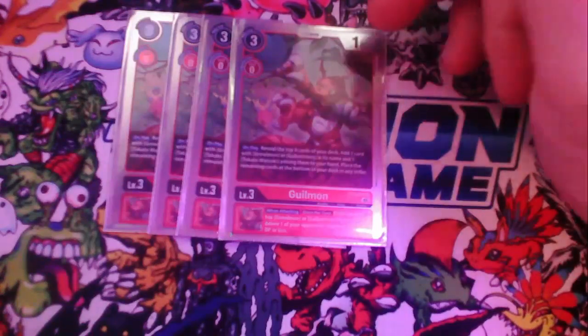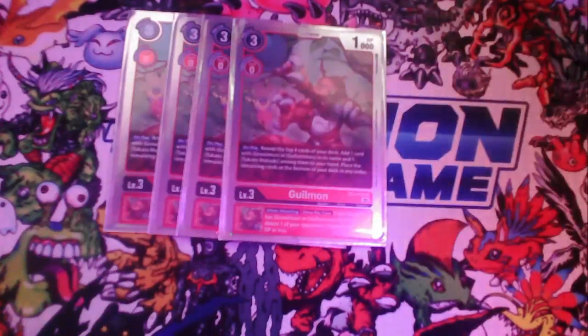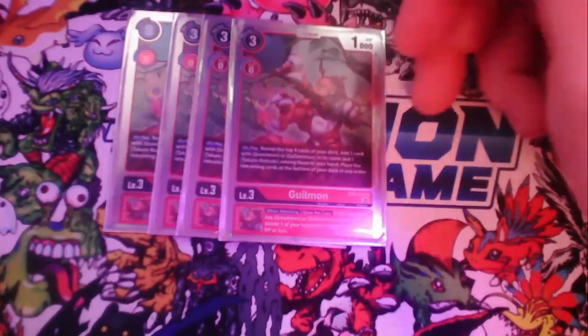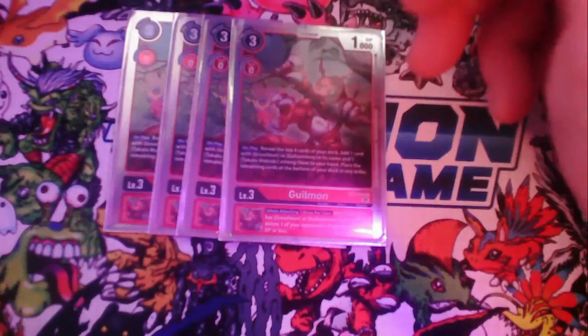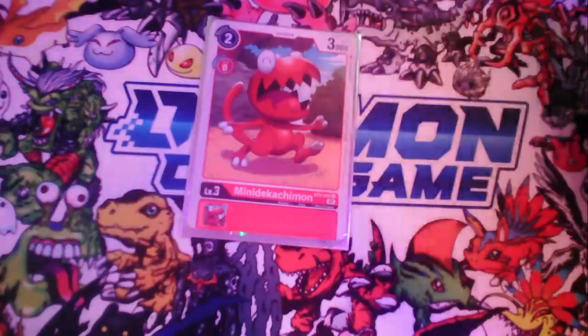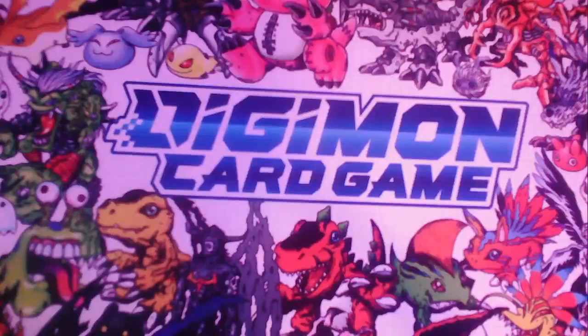The EX2 Gilmon also helps with searching: when he's played, you can reveal the top four cards and add one Graumon or Gallantmon card with those names to your hand. He can actually add Megiddramon since Megiddramon always counts as Chaos Gallantmon. The last rookie we play is Mini Dracmon from BT9 — just high rookie DP and low evolution and play costs. If you have a brick and draw him, he's just a low play cost option.